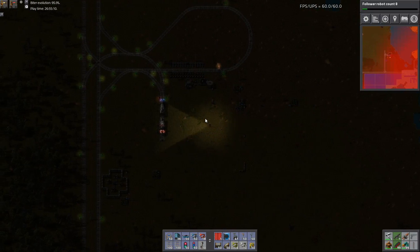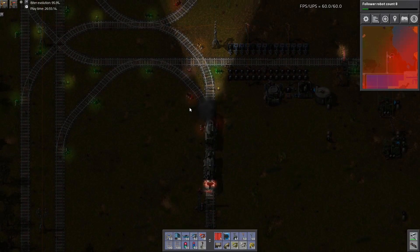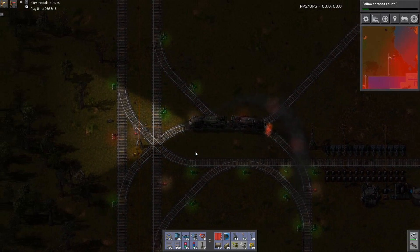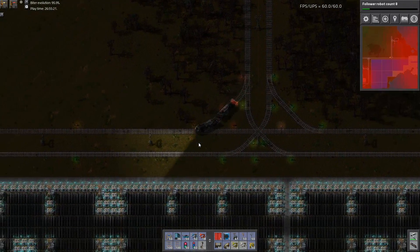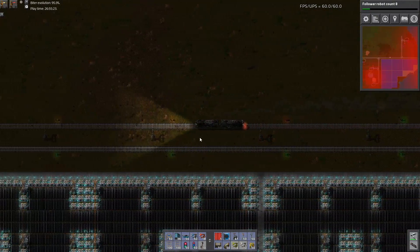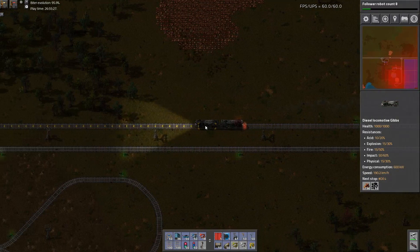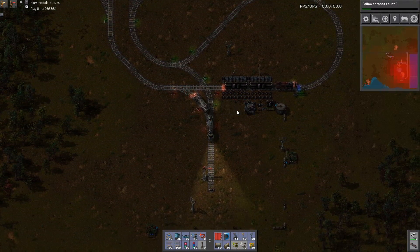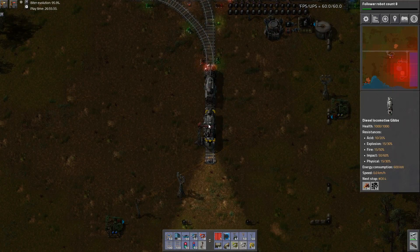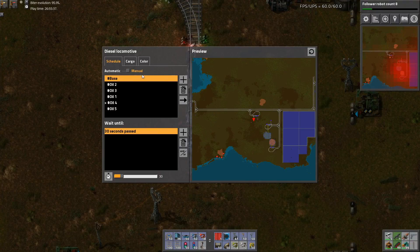You're all good as well. I'm pretty certain there were bases that weren't all speed module 3. All right, coming back to topic - you can essentially extract two blue belts worth of ore from a single wagon on a station.